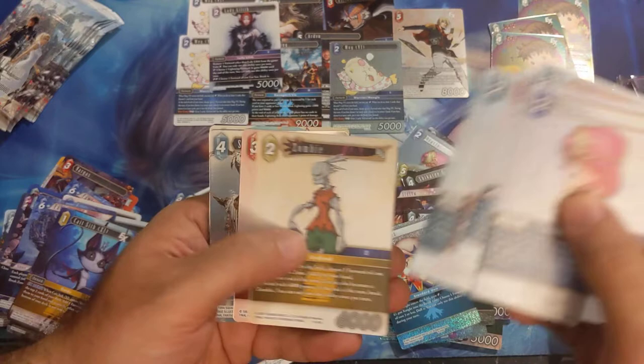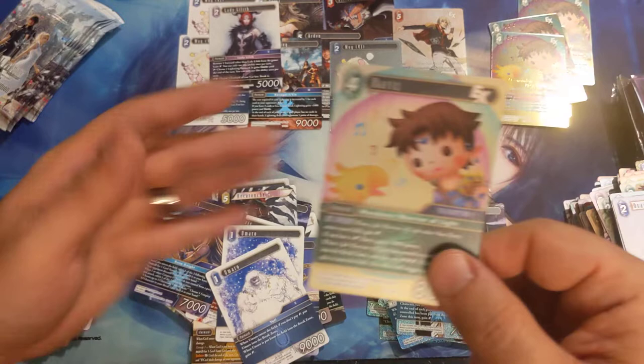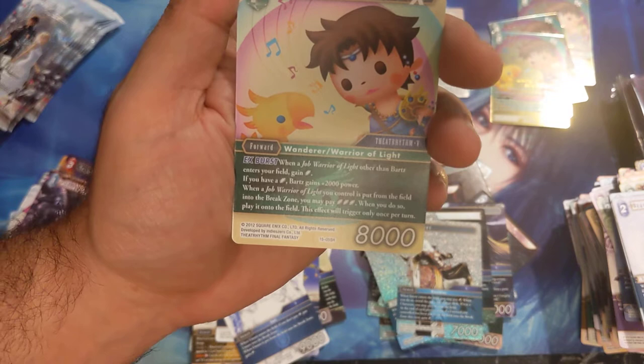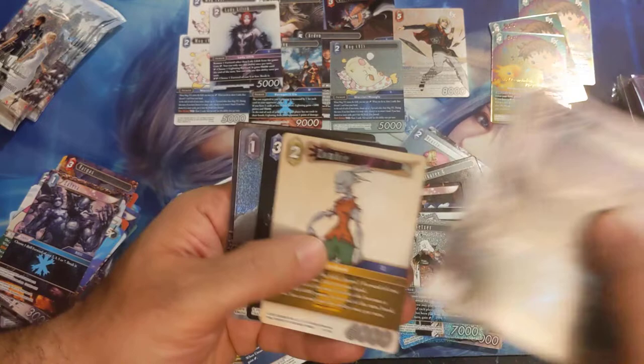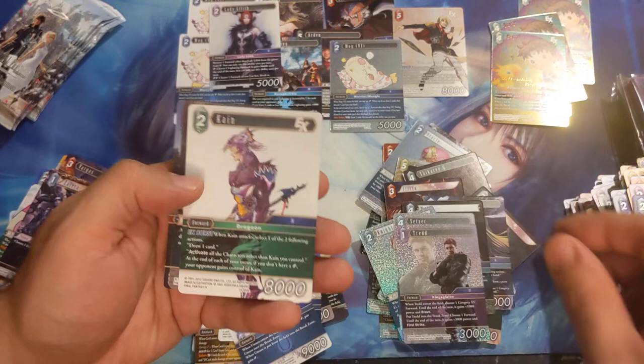Well, we're just trying to see what's in here. Setzer hero card, foil hero card, Bartz — another hero card. Let's read what he does real quick: job Warrior of Light, other than Bartz, enters the field — gain a crystal. If you have a crystal, Bartz gains 2000 power. When a job Warrior of Light you control is put from field to the break zone, you may pay three crystals — when you do, play it onto the field. This will only trigger once per turn. That means Warriors of Light have protection — they have re-raise.